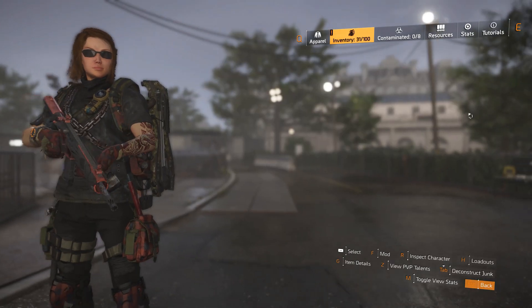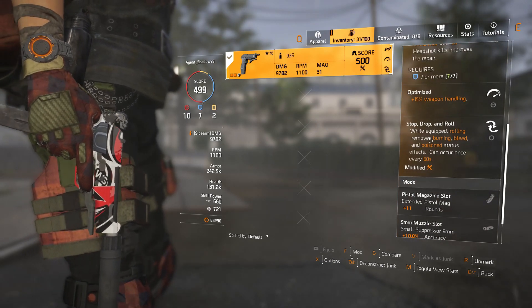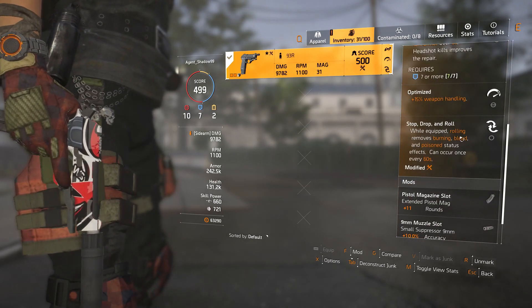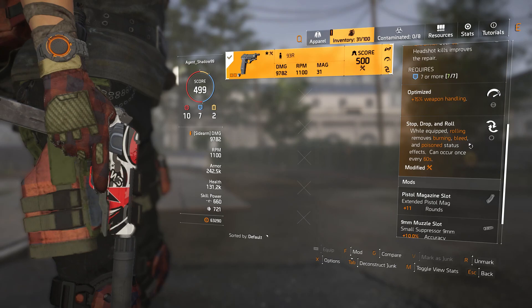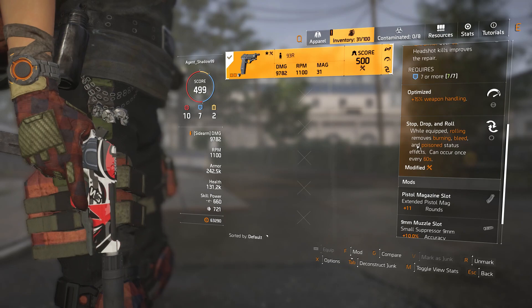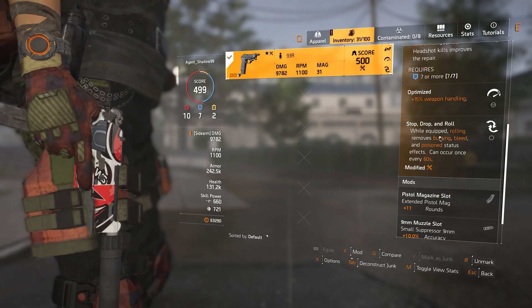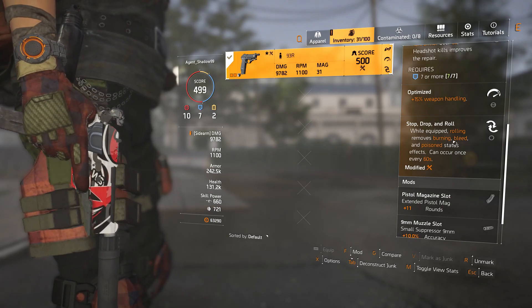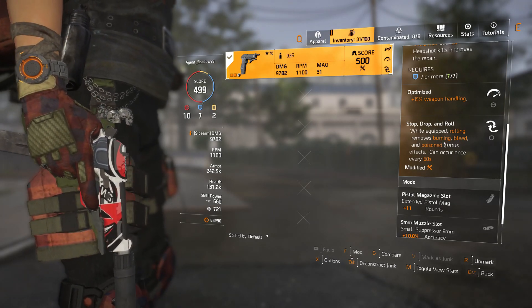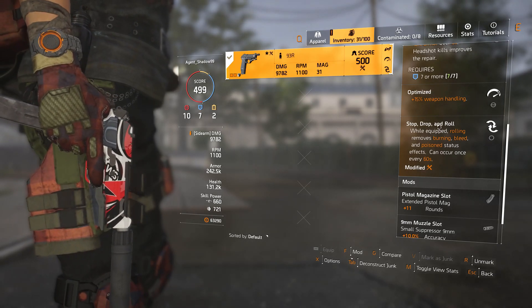For my pistol it doesn't really matter, but I do like Stop Drop and Roll — in Division 1 you had this without needing a talent and I've always believed it's one of the best talents to have. Maybe besides Transmission, where you can apply a shock every 60 seconds when you get shocked while it's equipped.